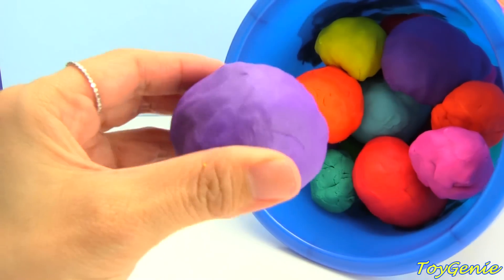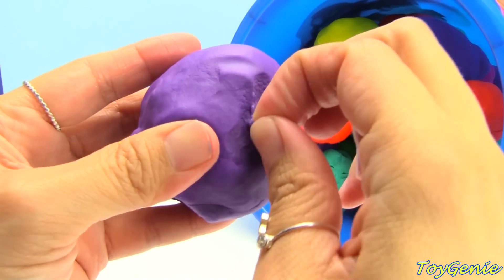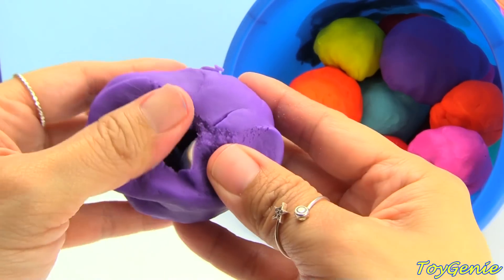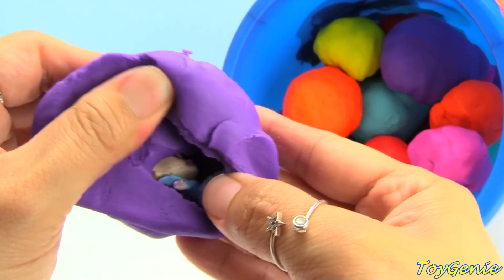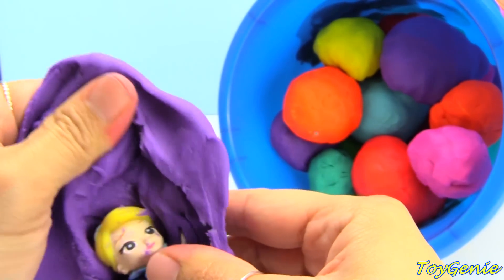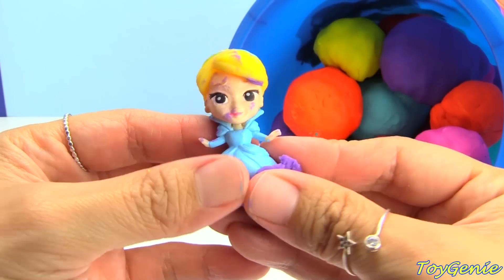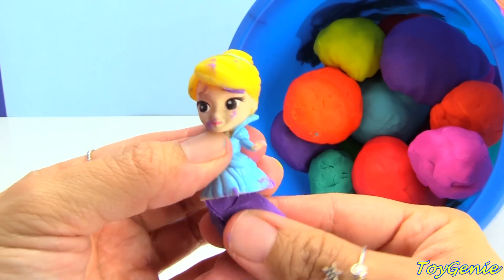Let's go purple. Oh, this purple's got a little bit of yellow on it. Who's this? Peekaboo — Cinderella! And she's got purple Play-Doh all over her now.